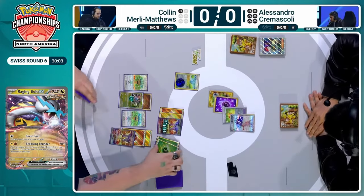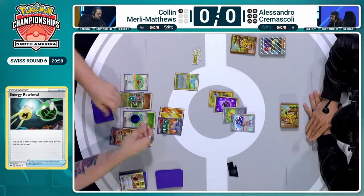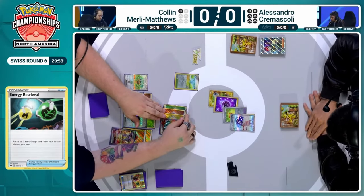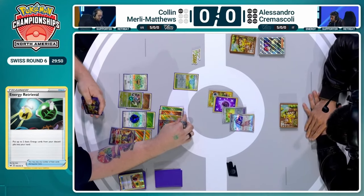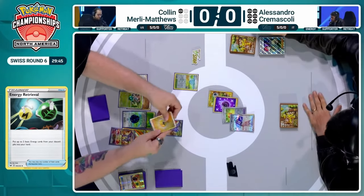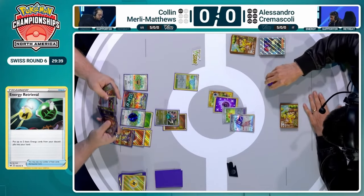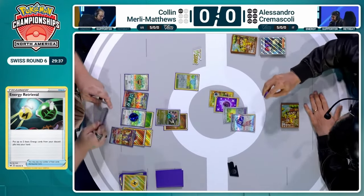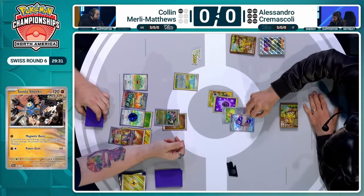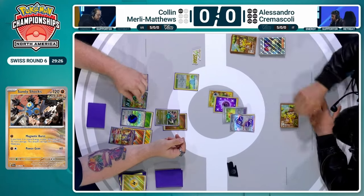We finally get to see the attack from Farigiraf EX — the Dirty Beam — for 160, but with that Double Turbo, nerfed just a little. But even more importantly, that Armor Tail ability is what we've been talking about this whole time, preventing all damage to it by basic Pokemon EX. We were worried about Mimikyu, and now we're talking about Farigiraf. The answer to Mimikyu is Sandy Shocks — and the answer to Sandy Shocks is Lost Zoning and attacking with Farigiraf.